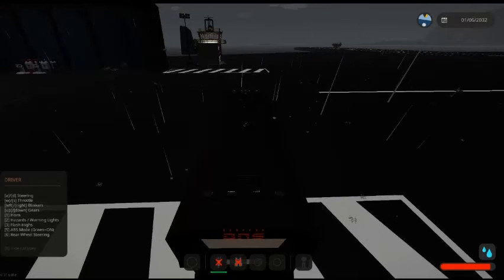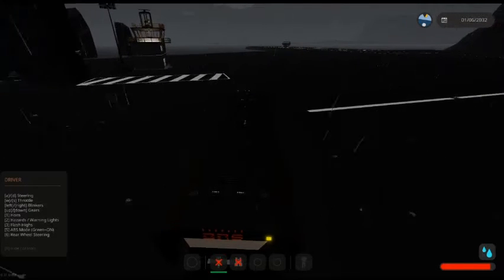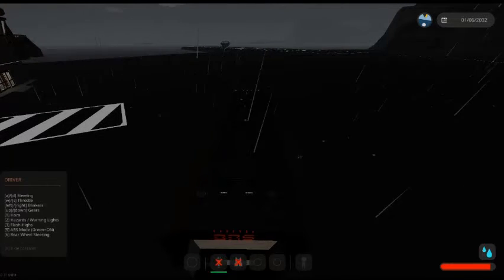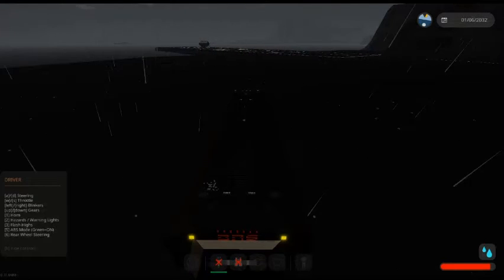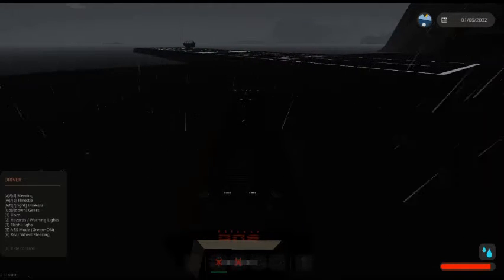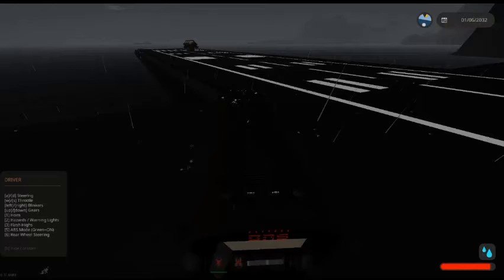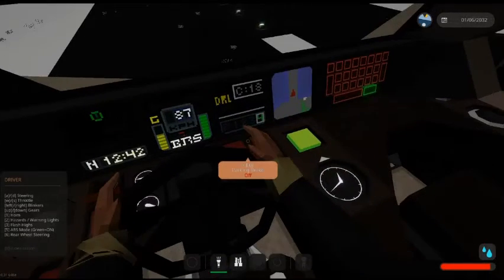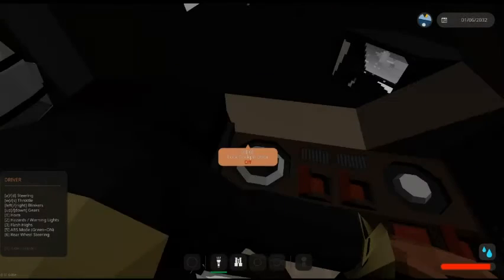Okay, so we're moving — A and D for turning. Left and right for blinkers, so we should have right blinker — we do. Then up to the next gear. Let's check out our hazard lights — very nice. Can I turn the hazard lights off? Time to brake. So we have success — we can just put this to stop now.